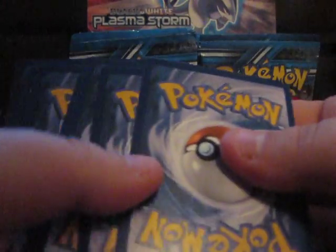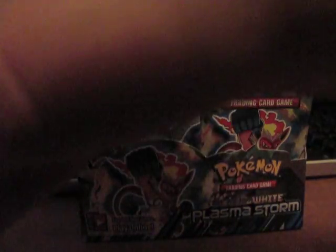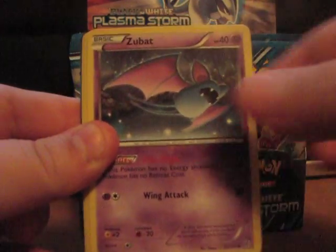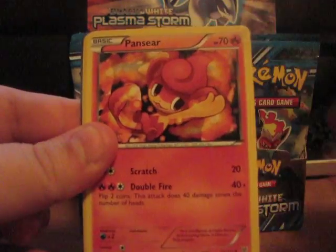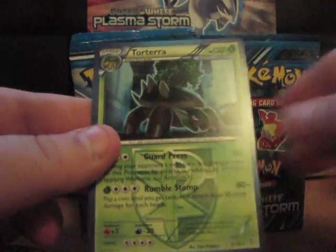All right, and we have a hook right here. Okay, so we have a Plasma Frigate, Monferno, Donphan, Combee, Zubat, Click, Pansear, Joltik, Reverse Alckwaddle, and a rare Torterra.